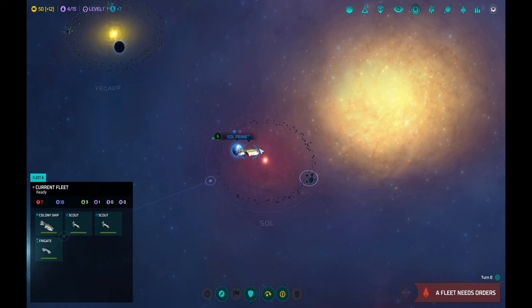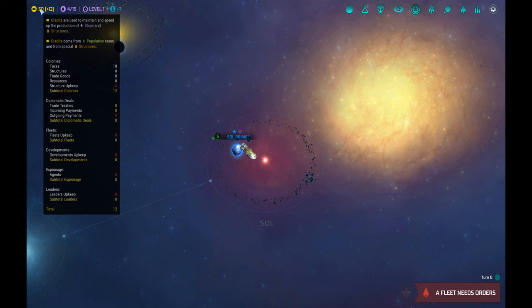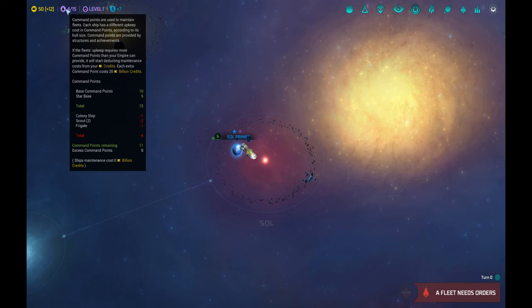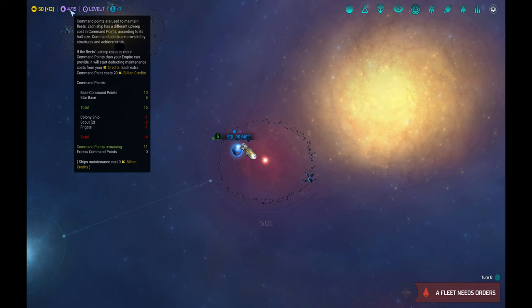Here we start at the very beginning. We are now in the early warp phase. You are given two scout ships, one frigate, and one colony ship. First, check the credits — this is what you are earning. If you hover over it you get exact details about how much you are spending on ship upkeep, buildings, and other stuff. These are your command points. You need to build bases, outposts, and research technologies to improve your command points. The more command points you have, the more ships you can order. If you have more ships than command points, you'll have to pay enormous credits for maintenance, which can ruin you really fast.